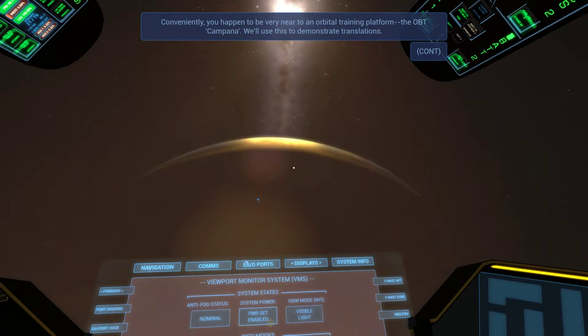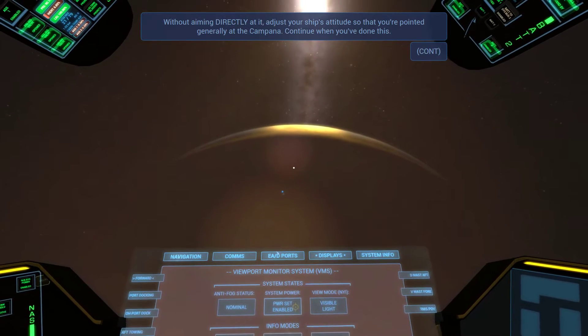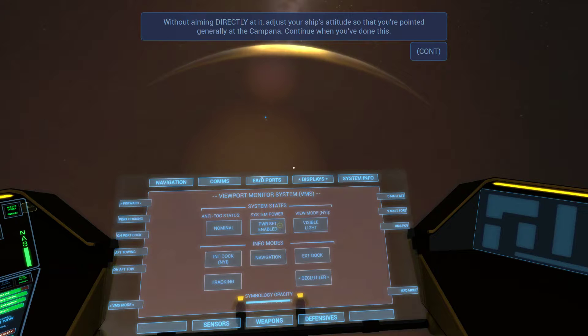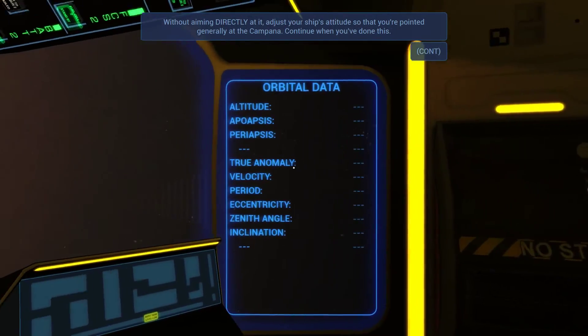Conveniently, you happen to be very near an orbiting training platform, the OBT Campania. We'll use this to demonstrate translations. The Campania should be within five kilometers of you — look around for it. The VMS trace brackets should help you find it. Without aiming directly at it, adjust your ship's attitude so that you're pointed generally at the Campania. Let me turn off this — I set that to a command. Let's look around and see if we can find that. I'm a little concerned I don't have orbital data.